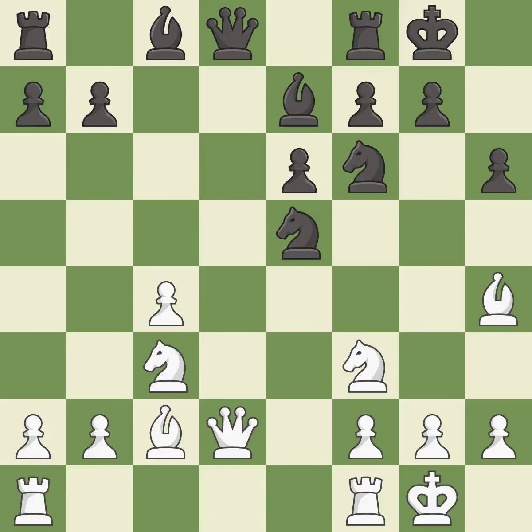This threatens to fork pieces. There was only one good move in that position — it is a mistake. This defends the attacked pawn. This prevents the opponent from being able to fork pieces — it is excellent. This is an equal trade. This is the only move that works — it is best.